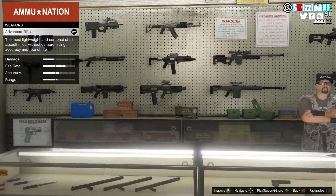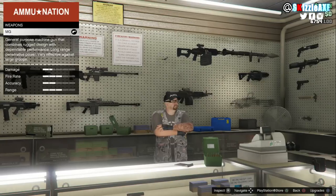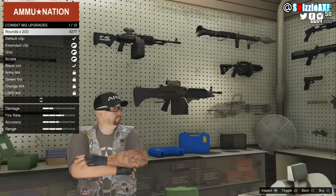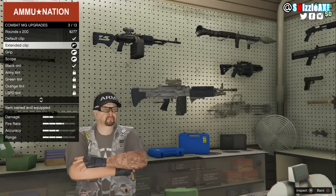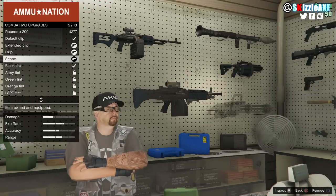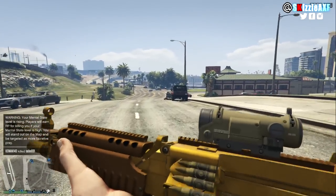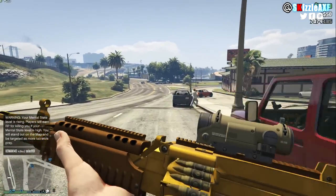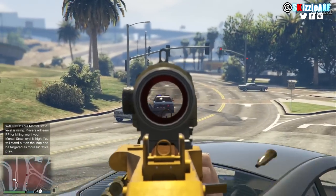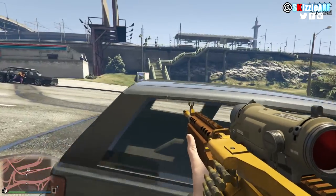On top of that, you can upgrade this weapon by slapping on extended mags, grip, and scope. Extended mags will give you extra magazine size — normally the Combat MG comes with a 100-round magazine, and if you slap this attachment on it will double your magazine size to 200 rounds, which is absolutely insane. Grip will make sure you get your shots more on target, and scope will allow you to zoom in a little bit. If you're on PS4 or Xbox One, scope can be really useful if you play in first-person mode.